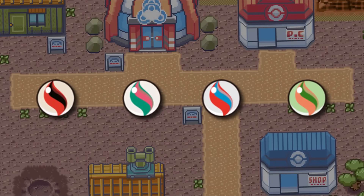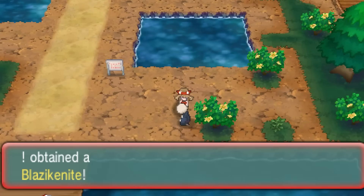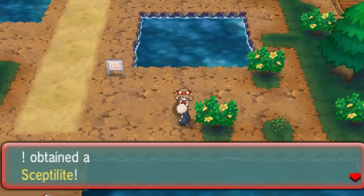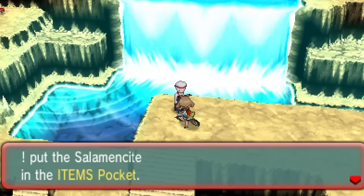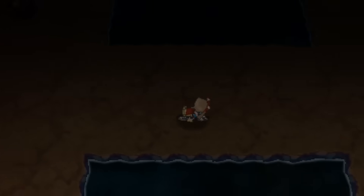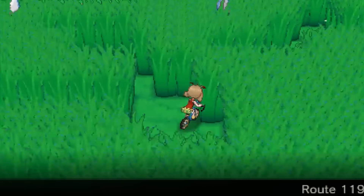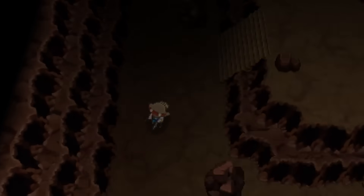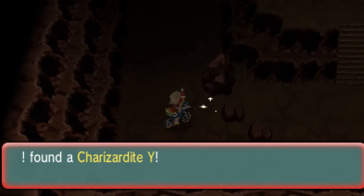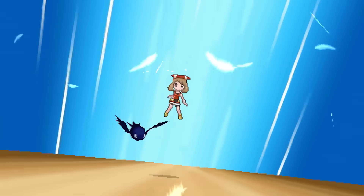Four more Megastones will be found near Fallarbor Town. Galladite will be the first given for free inside a house, while Blazikenite and Sceptilite need to be bought from an old man to the left of town. Then with a small flight near the entrance of Meteor Falls, we can get Salamencite inside. These next two stones are particularly hard to chain together with others, so we'll have to sacrifice a bit of time flying to them separately. The first will be Venusaurite sitting on the ground on Route 118, and the second will be Charizardite Y inside Scorched Slab on Route 20.